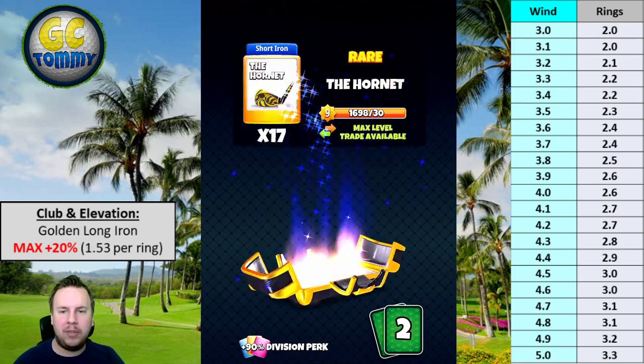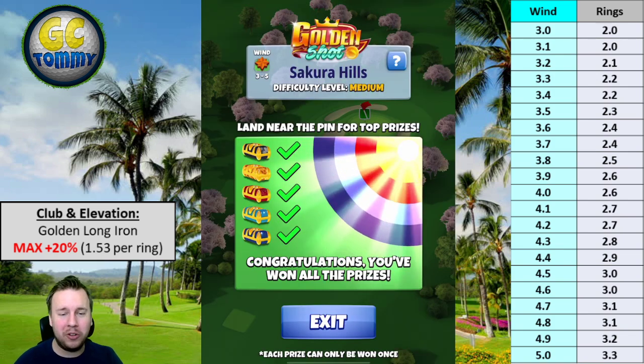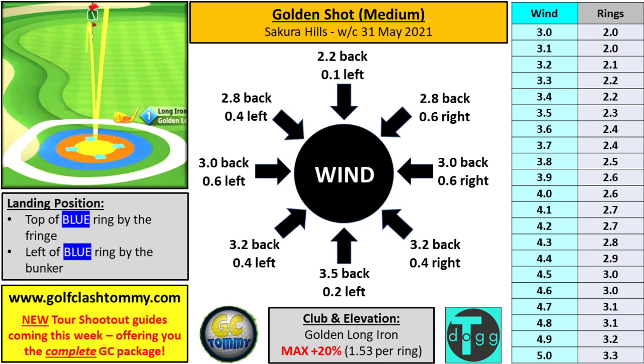The text guide is made by our friend Tony Richardson — subscribe to his channel, link in the description. You can find the text guide in Golf Clash communities, for free on golfclashtommy.com, and in the description below. The Golden Shot guide is and will always be free for everyone. Landing position: top of the blue ring by the fringe, left of the blue ring by the bunker.